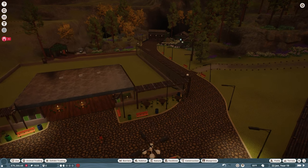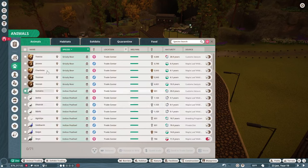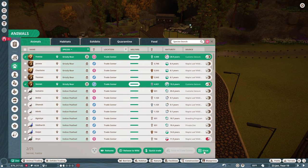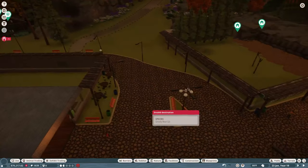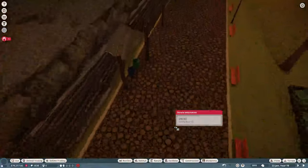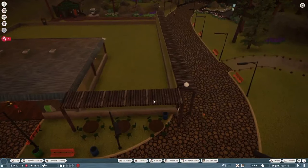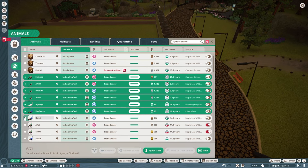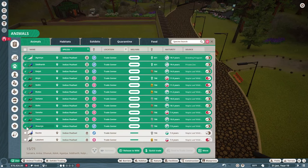We're back live. We now have 71 animals currently. We're going to take our male and female bears from the trade center - every animal got put there while I worked on their habitat - and place them into their new home. We'll unpause and let them get settled. While they're doing that, we're going to start selecting every one of our p'files - there's a bajillion of them - and get rid of them for cash or conservation credits.